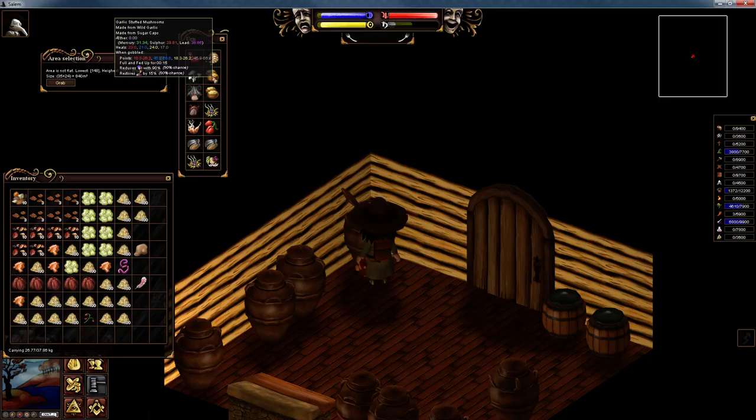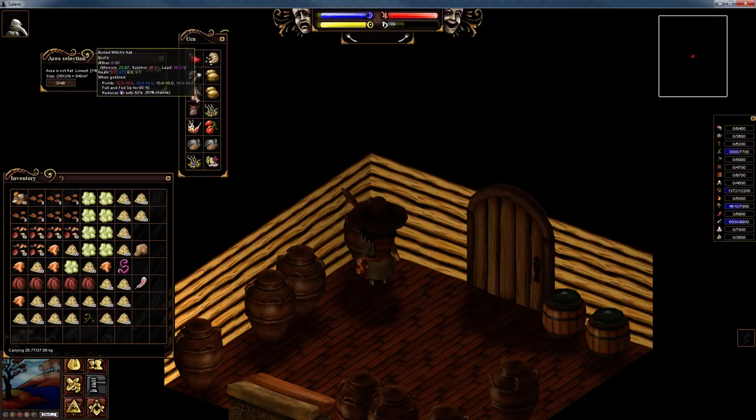Now check out the stats on this — the garlic stuffed mushroom made using a sugar cap. Not only does it give me between 45 and 65 into my phlegm (my blue humour), so I can use this for either raising that humour, or I can use it for my black bile — it will give me between 45 and 65 into my black bile. So if you use a sugar cap, you can use this for either your phlegm or your black bile. Because we already have a phlegm stuffed mushroom, that's why I've stuck this one in the black bile. The next one you can make using a witch's hat — again, you have to boil this mushroom. You do not have to boil a sugar cap, which is why I prefer sugar caps.